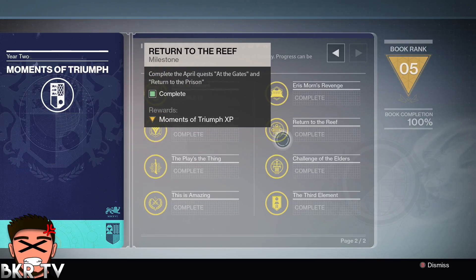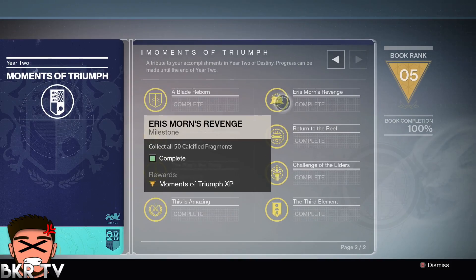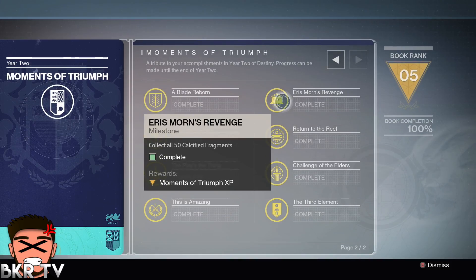Return to the Reef was to complete all the story missions in the April update, which was only two missions and a strike, so that was an easy one. Then get all the Calcified Fragments — I got my last one by doing the Oryx challenge yesterday. I'd recommend checking Bungie.net to see which ones you have and which you don't, then go to IGN or YouTube to find out how to get the remaining ones.